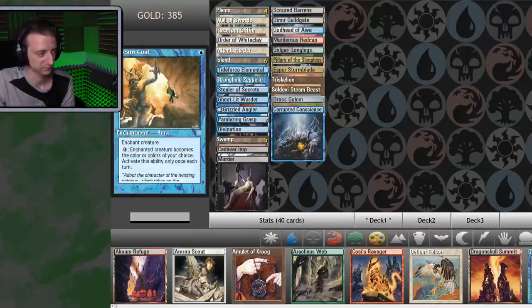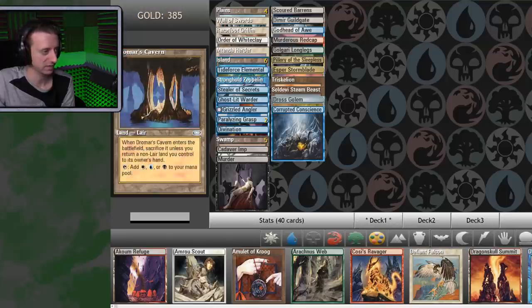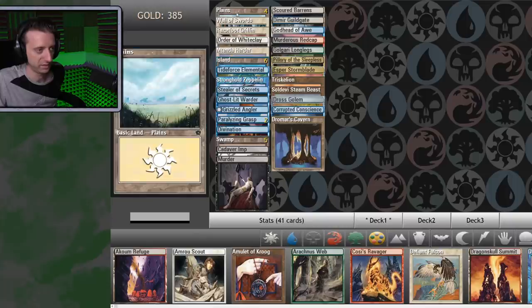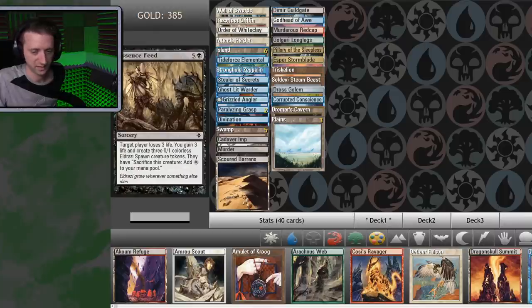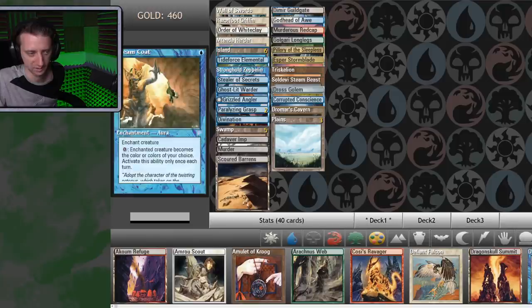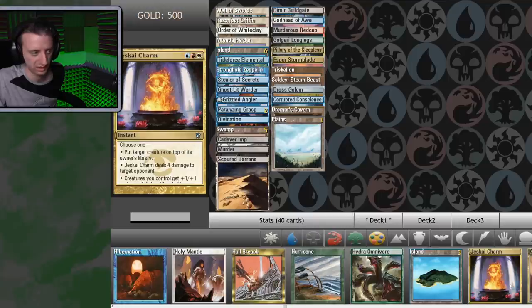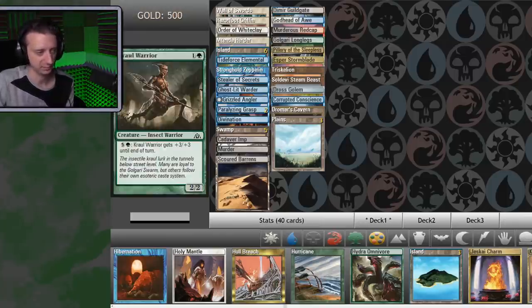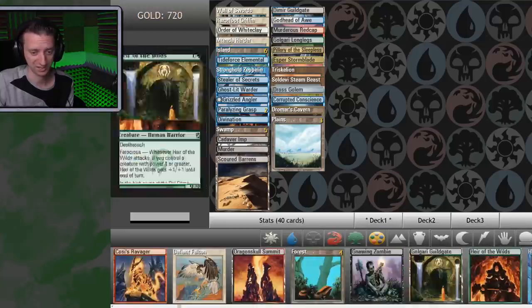Take out Force Spike. I do like Dromar's Lair — it enters the battlefield and you return another land back to your hand. That's fine, put that in. Take out Plains for it. Sell Essence Feed, Force Spike, Dreamcoat for money. Holy Mantle — plus two plus two and protection from creatures? That's actually pretty good. Crawl Warrior's worth 220? A common? I'll take the cash. Hydra Omnivore — while an 8-8 seems trending without any kind of trample or evasion, it's just not that exciting. And it's no Craw Wurm, that's for sure. Just sold a bunch of stuff, now I got some money.